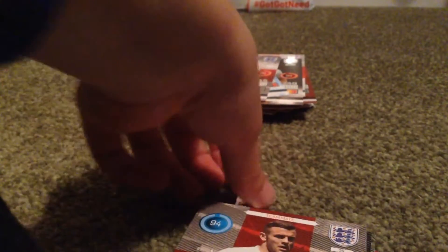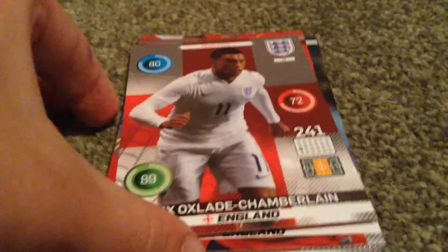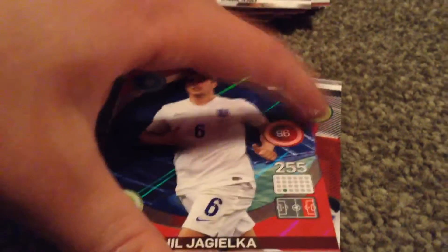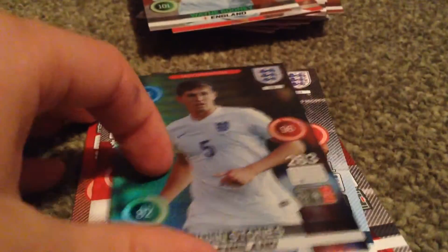In this second pack we start off with Jack Wilshere — nice player. We get another fantastic need doing well: Alex Oxlade-Chamberlain. We get my first Defensive Rock here — Phil Jagielka, don't know how to say him. Oh yes, and then we have the captain card. Perfect. We finish off with Wayne Rooney captain. Brilliant need.